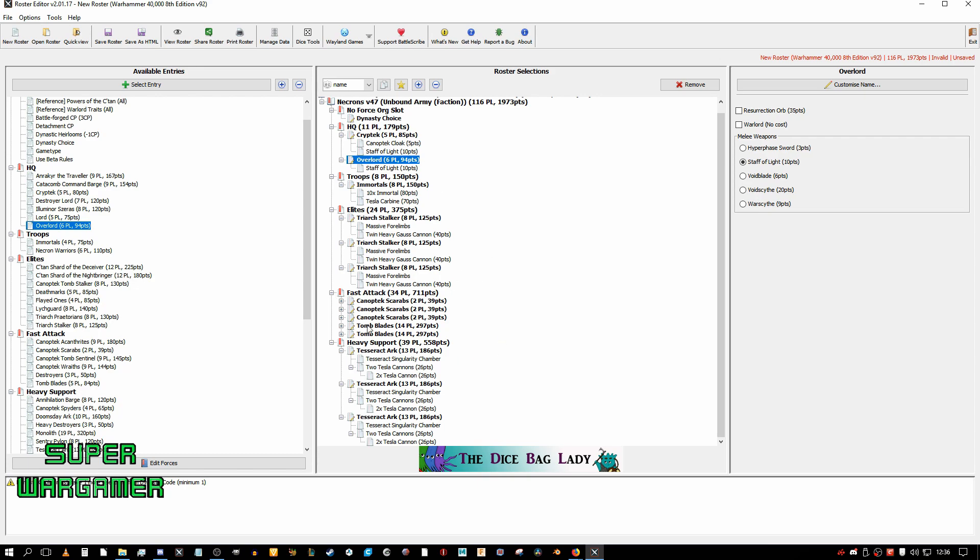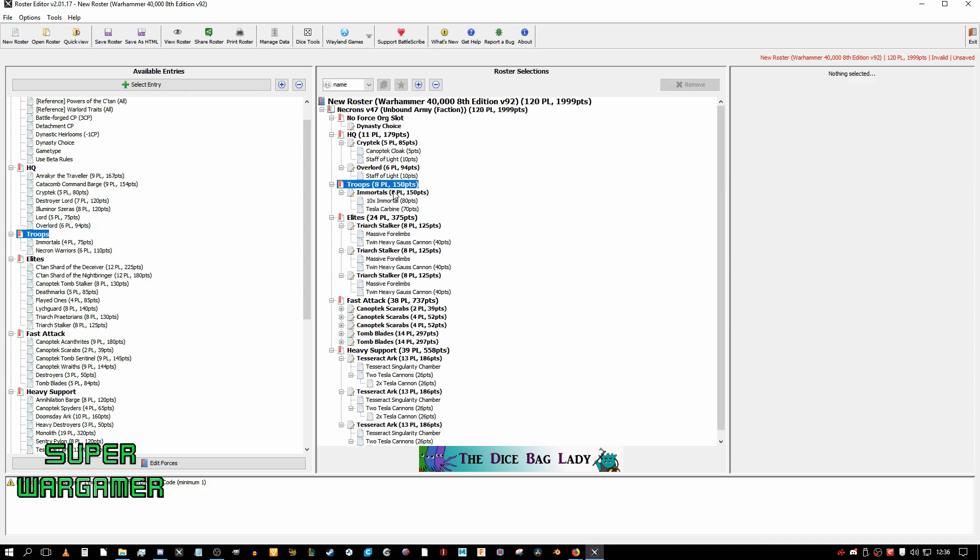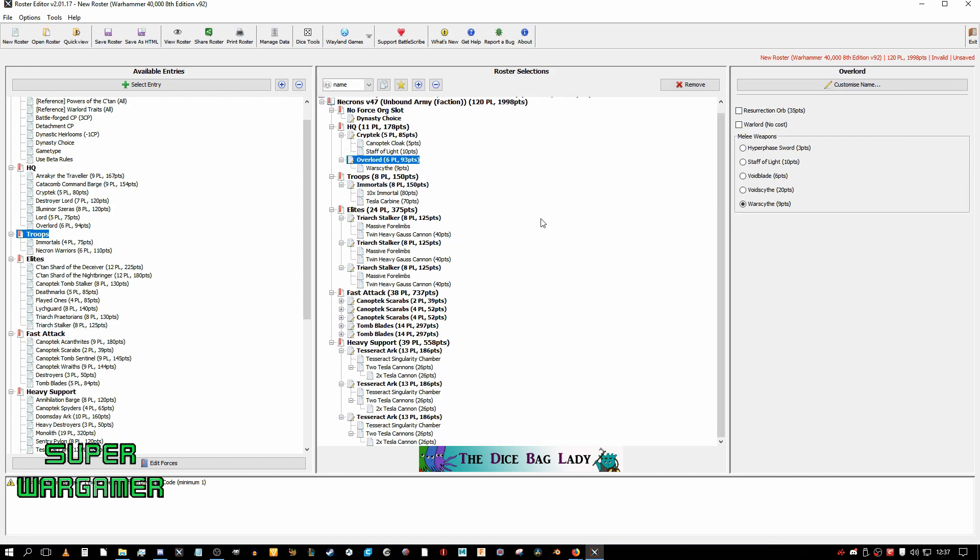I can run one with the Fast Attack detachment and one with the Elite. So I have two extra command points plus three, starting the game with five command points — I'm happy with that. I think I'll just take an extra Scarab if I can fit it. Now I have an emergency supply of Immortals and an Overlord. I would say this is semi-competitive and it would probably kill a lot of people.